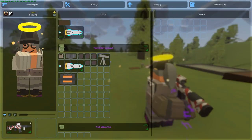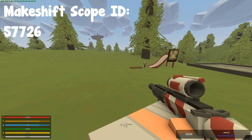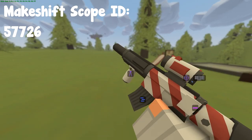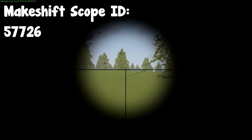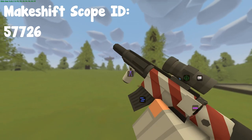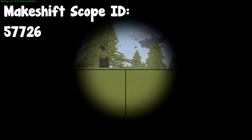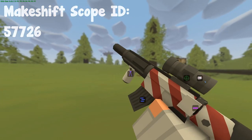Next, we have ourselves the makeshift scope. This makeshift scope is basically a 3.75 zoom and that's how it looks. It's very good - a new attachment. I like it. I'll put it on this candy cane Moscow over here. Makeshift scope.